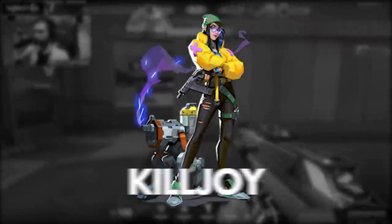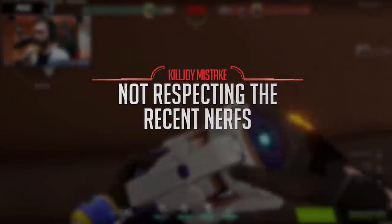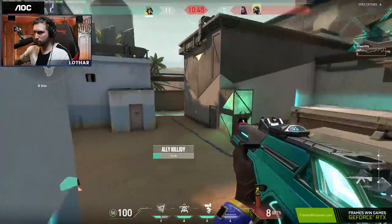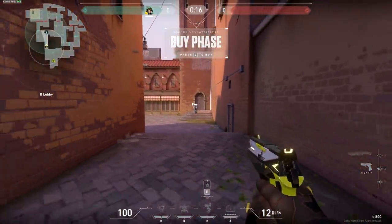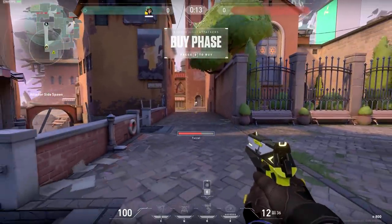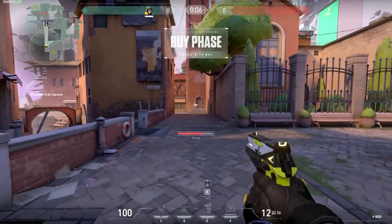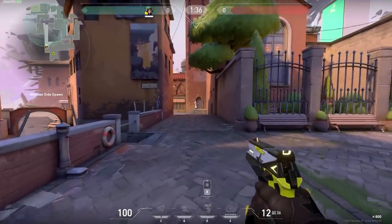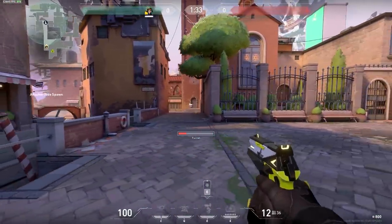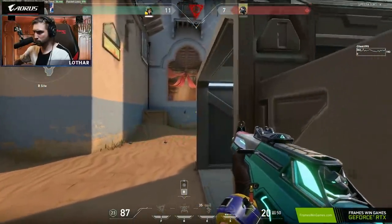Moving on to Killjoy — players are still not quite used to the changes. Killjoy's alarm bot and turret, after 40 meters, will no longer work. I'm going to show you this on screen right here — this is the distance where the Killjoy turret stops functioning. If you're at this distance or further, your turret is not protecting your flank or the point, and enemies could have lurked through that area. If you leave your turret for a certain amount of time, you need to think about whether an enemy could have gotten through your defenses and snuck by without you knowing.